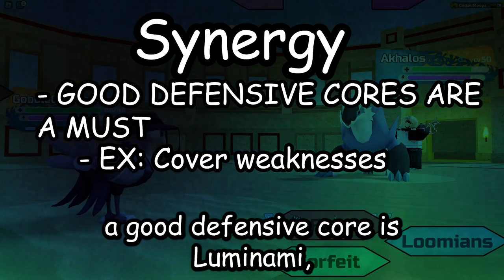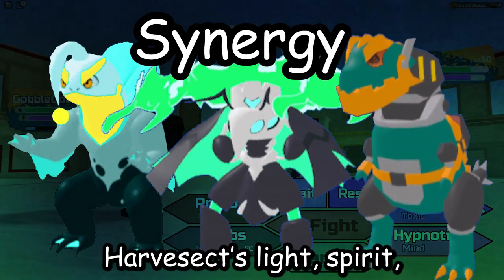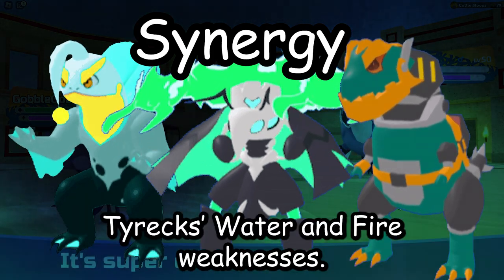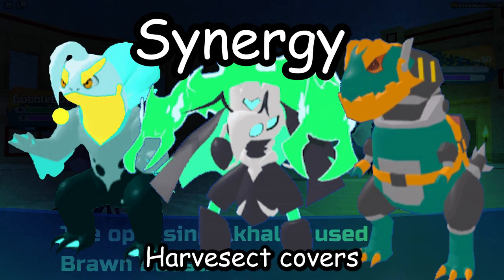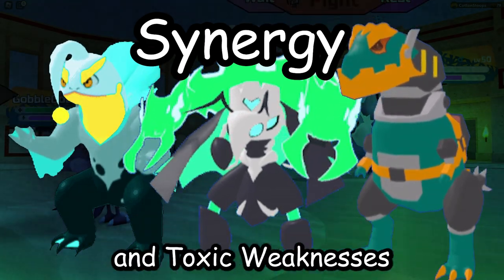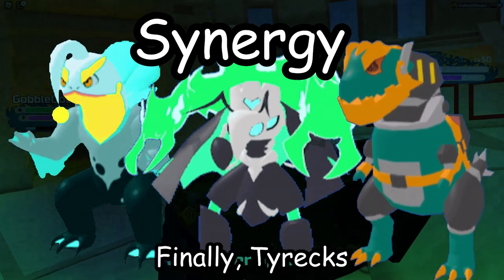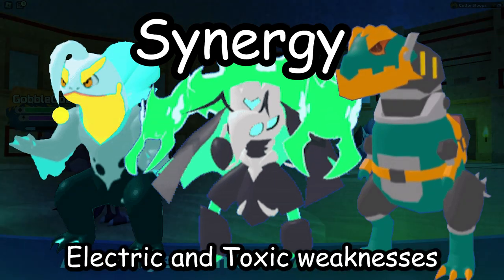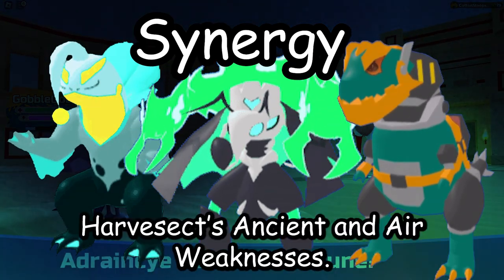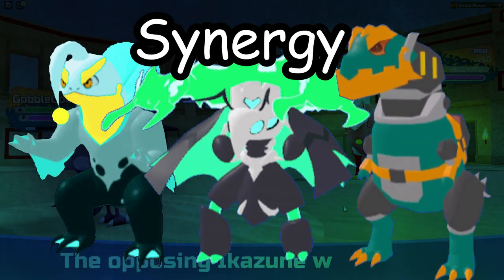For example, a good defensive core is Luminami, Harvestect, and Tyrex. Luminami covers Harvestect's Light, Spirit, Ice, and Ancient weaknesses, while also covering Tyrex's Water and Fire weaknesses. Harvestect covers Luminami's Electric, Dark, Plant, and Toxic weaknesses, while also covering Tyrex's Earth and Brawler weaknesses. Tyrex covers Luminami's Electric and Toxic weaknesses, while also covering Harvestect's Ancient and Air weaknesses. In total, they resist or are immune to almost all types in the game.